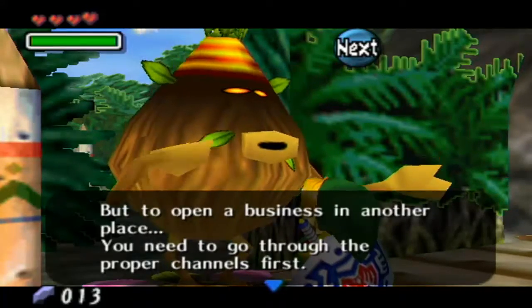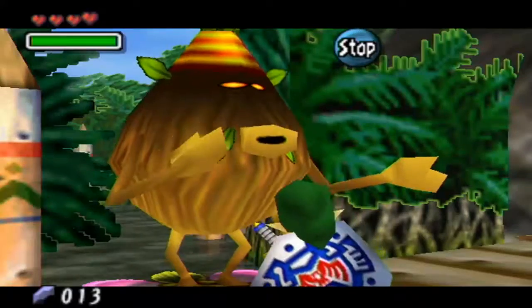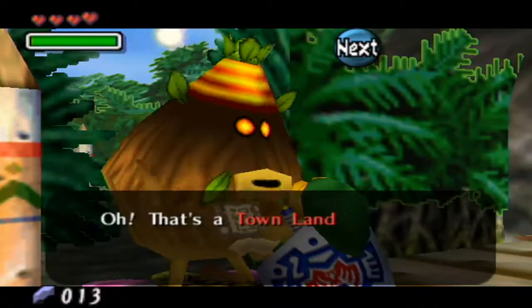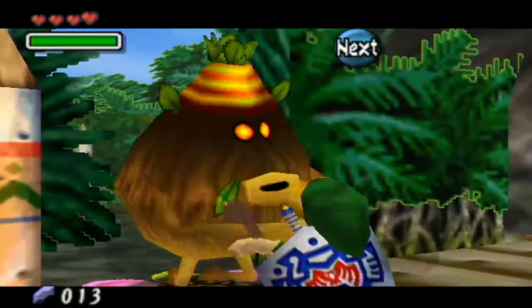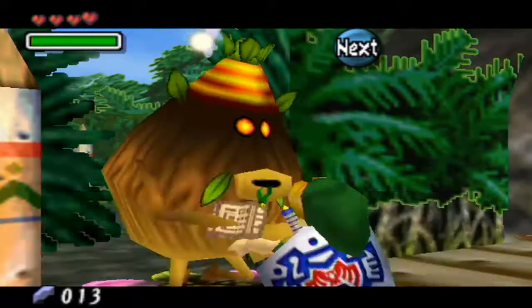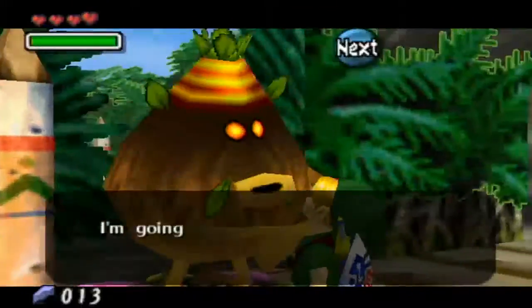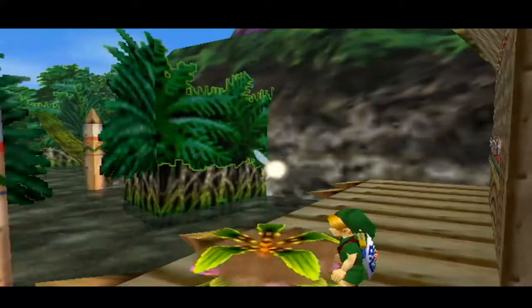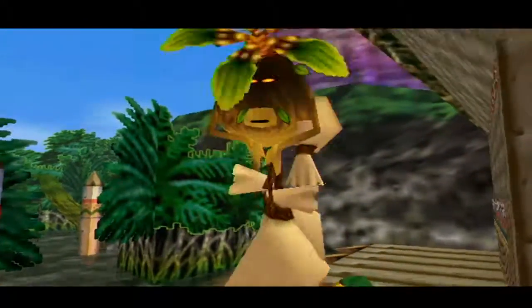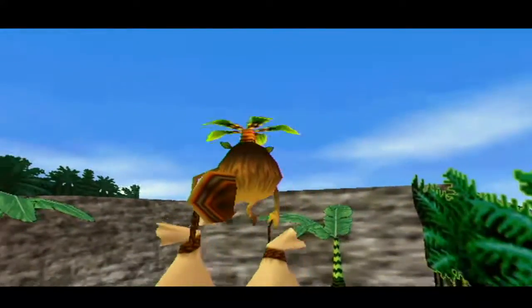To open a business in another place, you need to go through the proper channels first. We trade the town title deed and get ourselves the swamp title deed in return. By the way, he does actually take control of the golden flower. So if you ever need it, it's kind of preoccupied by this guy.